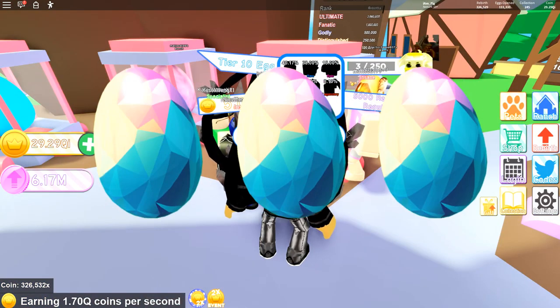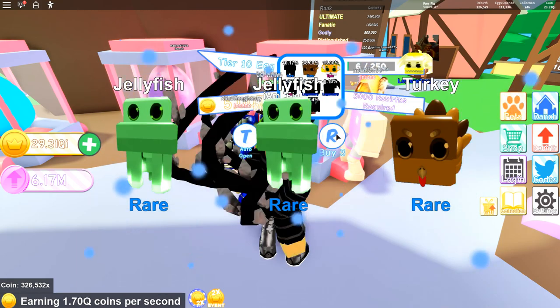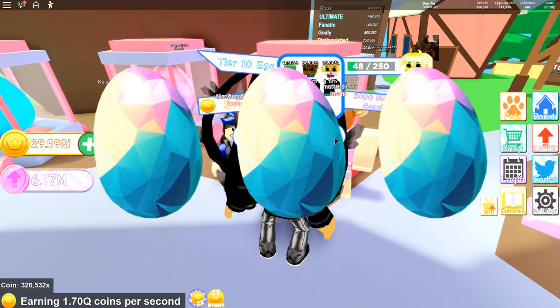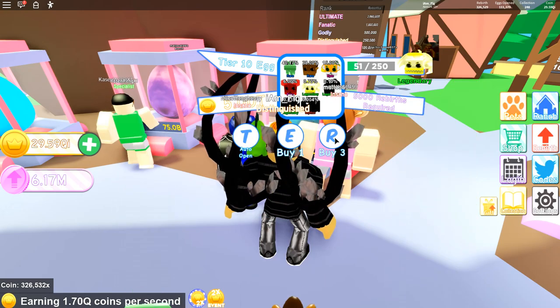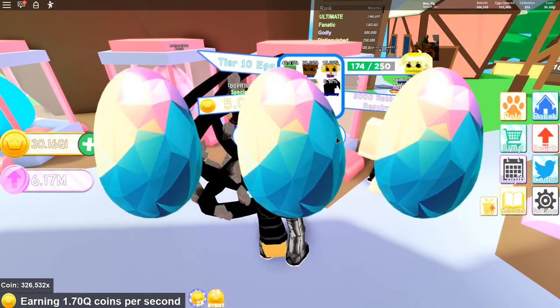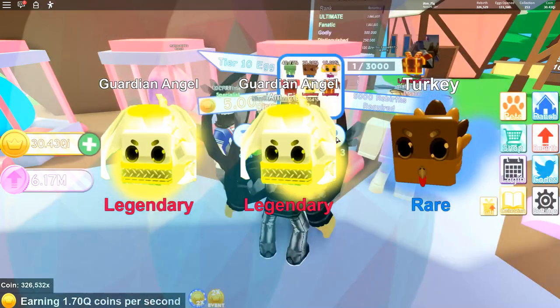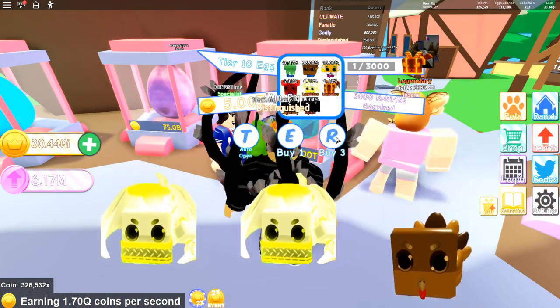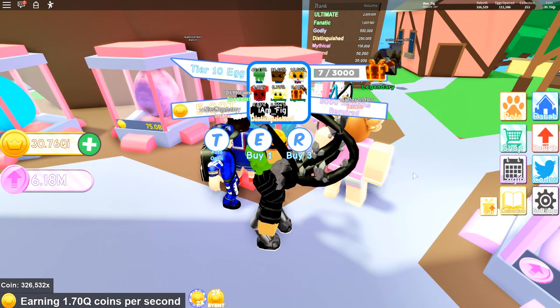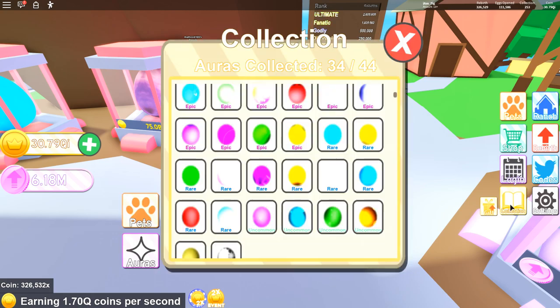Here we go with the first eggs — we got the tropical monkey and a turkey, then a jellyfish and another turkey. Got the guardian angel — that's my first legendary! Then another guardian angel, and the lightning satire — two of those legendaries! I just opened a whole bunch of these eggs and got six out of the eight available. Some of them are shiny now so I'm going to equip them and show you what they look like, and the last two we'll get in an upcoming video.